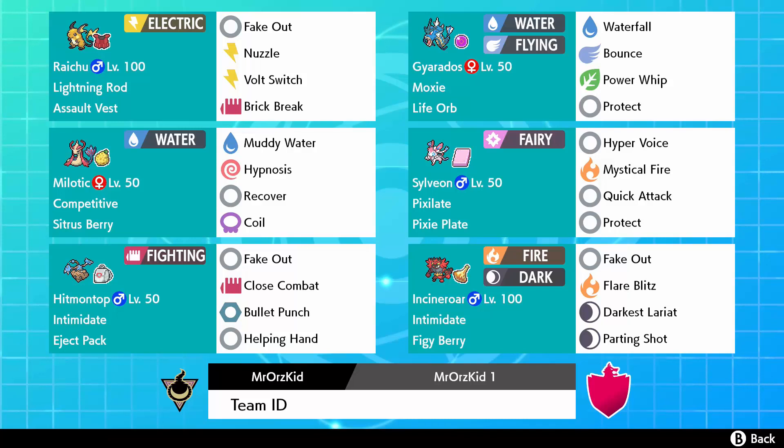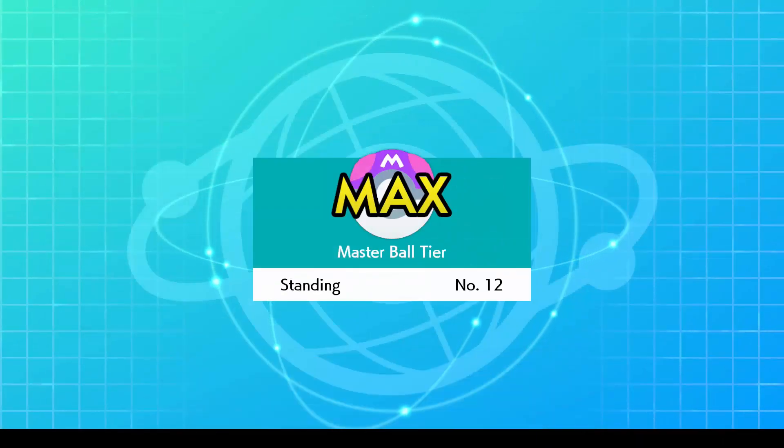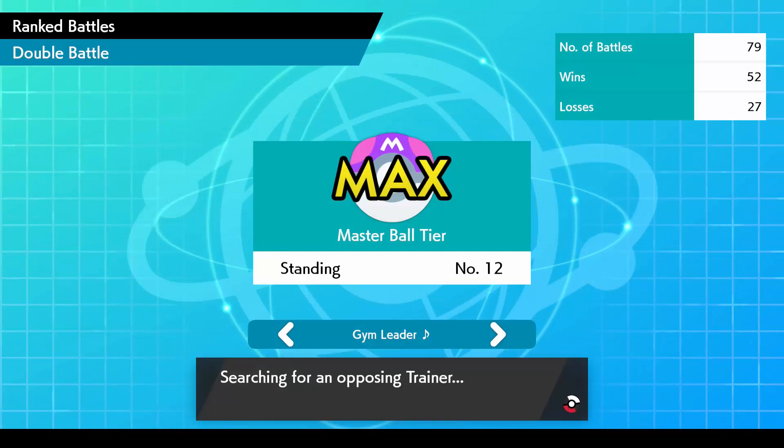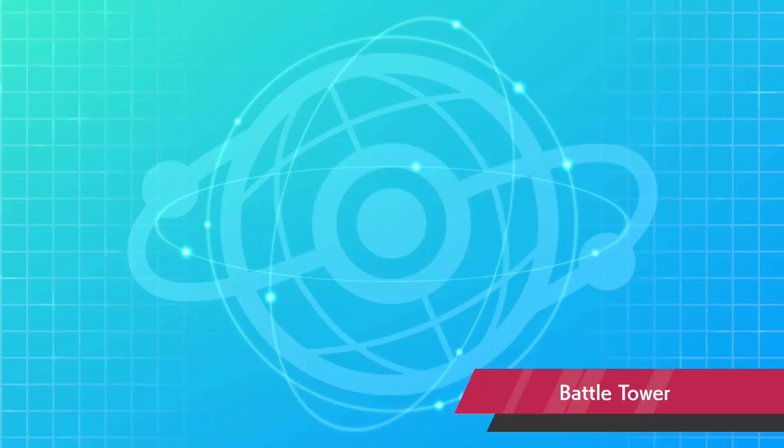I'll explain the team on a deeper level another time with EV spreads. For now I'm going to show you the clip of me actually getting to top 10. Now I already know I've almost lost because he put me so close and didn't give it to me. This next opponent at 164 is going to be insanely difficult - watch his team.